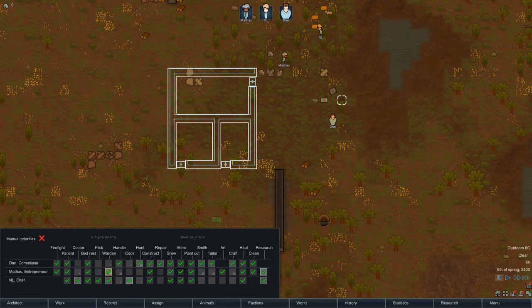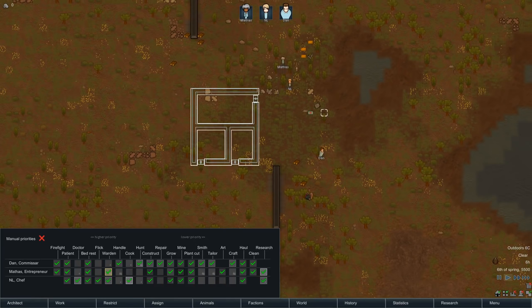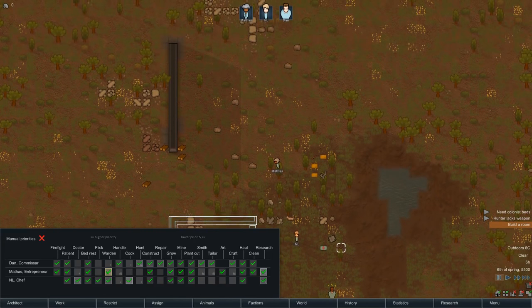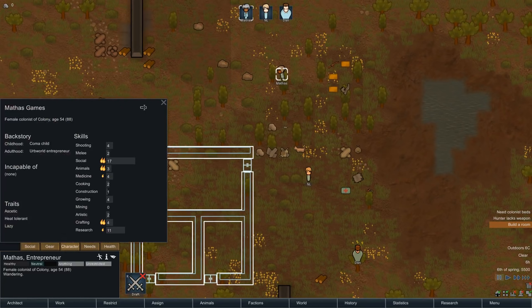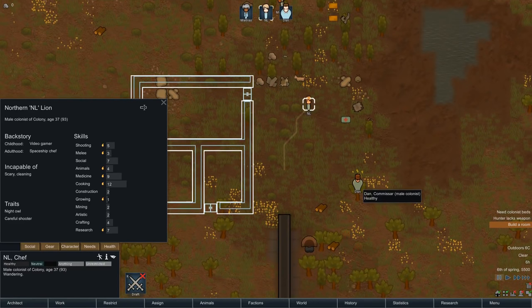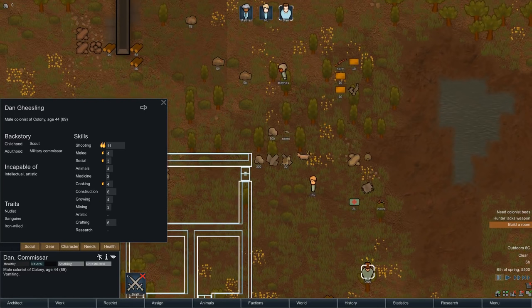We don't need everybody to cook yet. Everybody should also plant and cut. Once we get more colonists or have less important things to do, they can prioritize freely. We will eventually do manual priorities, which is extremely important. We need to equip our weapons here. Mathis has a shooting skill of four, I have a shooting skill of five, and Dan has a shooting skill of eleven. So we're going to give Dan the pistol.